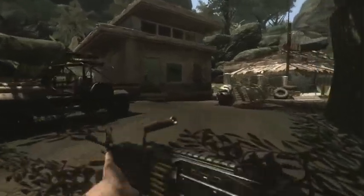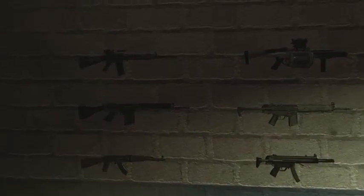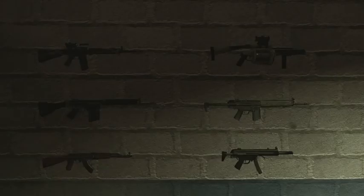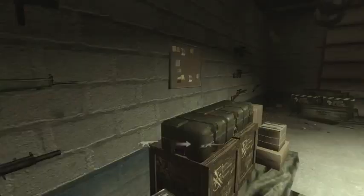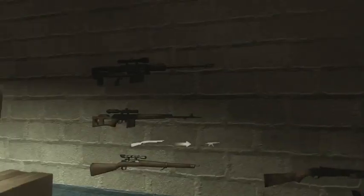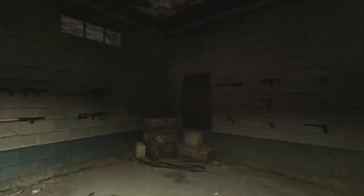There it is - this is the warehouse or the gun house. So what do you want? Decisions, decisions. Maybe a classic - let's take a classic. Oh no, I haven't had a shotgun for a while, let's pick up a shotgun. And that takes that slot, so then I can't use that.